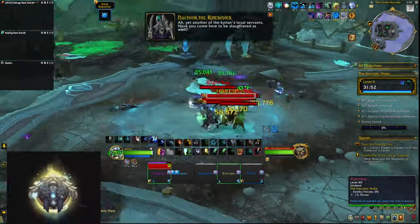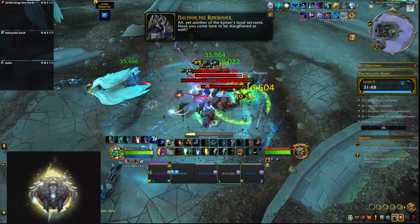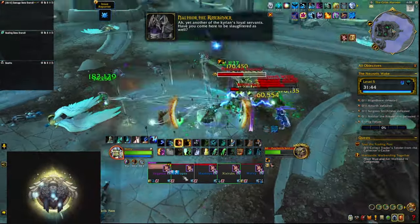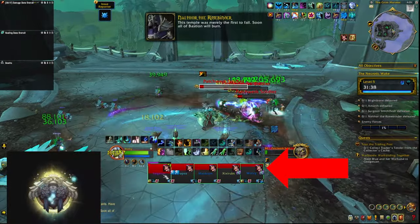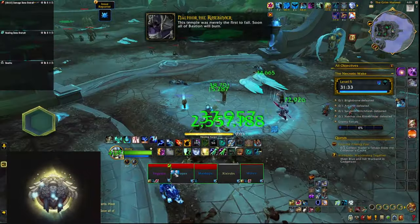Welcome to the Necrotic Wake Mythic Plus dungeon guide, which is returning in the dungeon pool for Season 1 in the War Within. At the start of the dungeon you're going to be fighting Blightbacks that explode for a bunch of damage when they die and also leave a nasty dot on everybody in your party, so be very careful if you pull a lot of these on top of other packs.